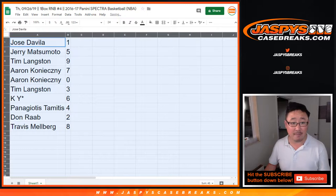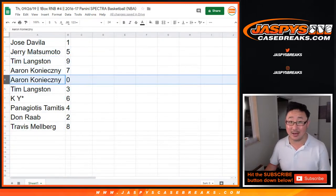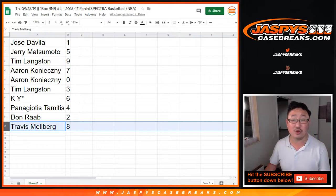Jose with one, Jerry with five, Tim with nine, Aaron with seven and zero — so you get any and all redemptions, including one of one redemptions. Tim with three, KY with six, Panagiotis with four, Don with two, Travis with eight.